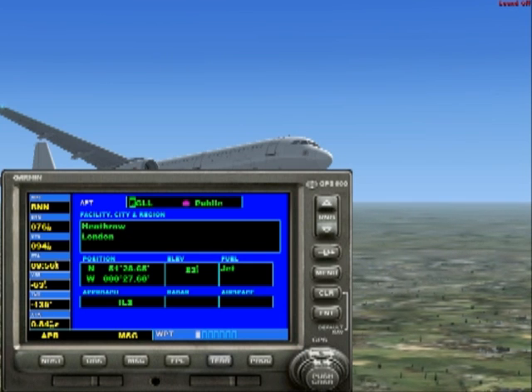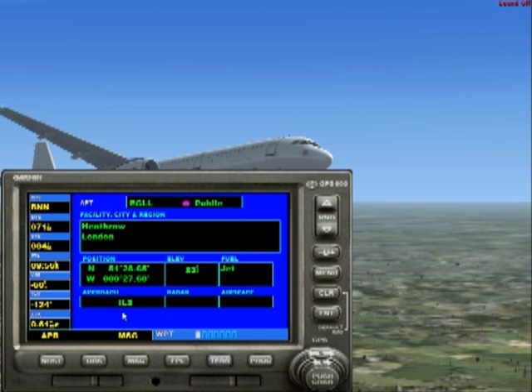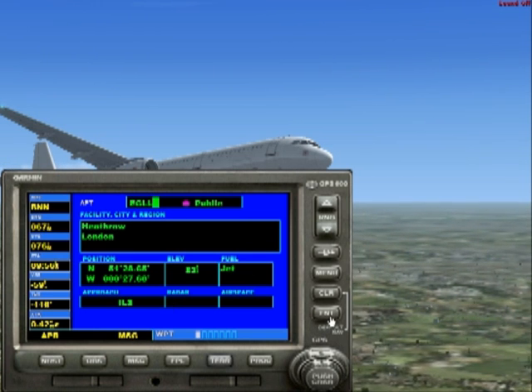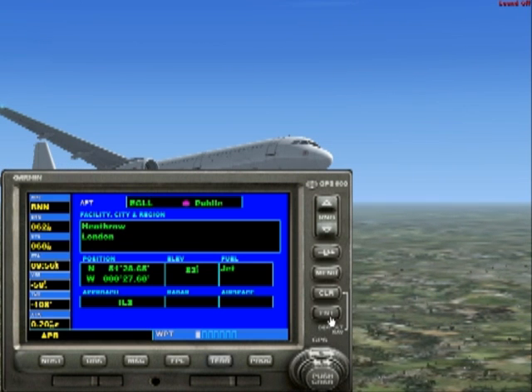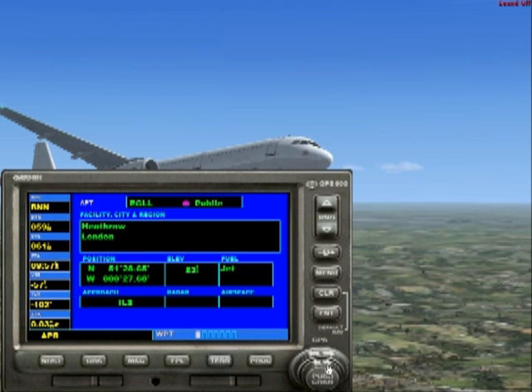So we'll be putting in Echo Golf Lima Lima, typing that in on the keyboard, and that brings up all the information and also tells us we have an ILS approach. To activate this we need to hit Enter — that will select the whole thing — and then hit Enter again, which allows us to look at several different bits of information.